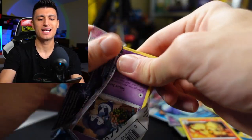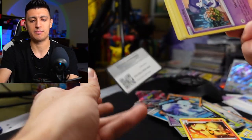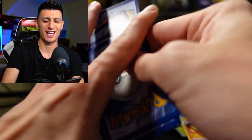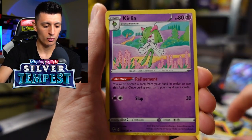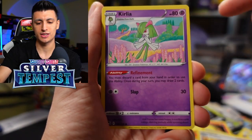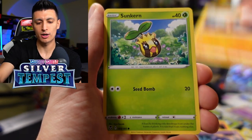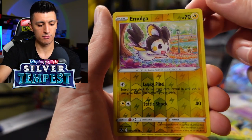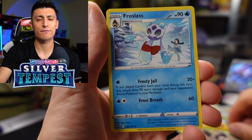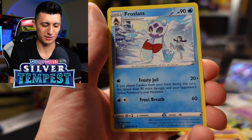Last pack of Silver Tempest from our halftime show — best pull from this entire booster bundle has been the Alolan Vulpix V. I'll be generous today and give away one code — usually I redeem them, but codes are normally given away during our live streams. We got Gym Trainer, Corelia — take that out of your Silver Tempest bulk and use it in your Gardevoir decks. We got Baltoy, Sunflora, Klink, Petalil, a Morgrem, and a Froslass. That was a brutal booster bundle.